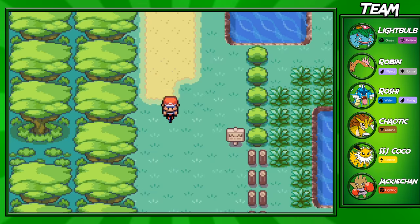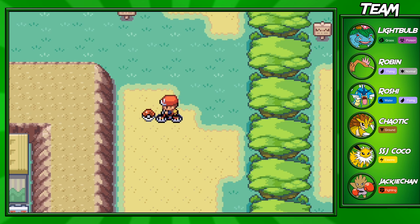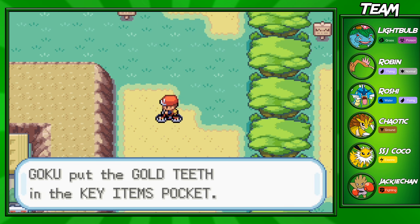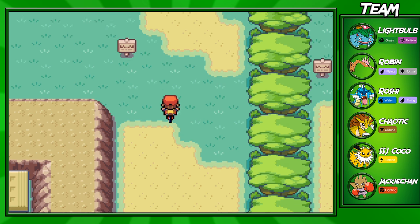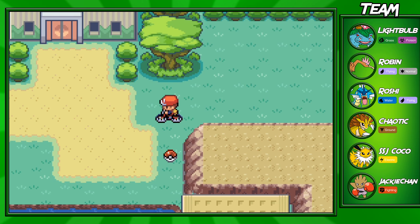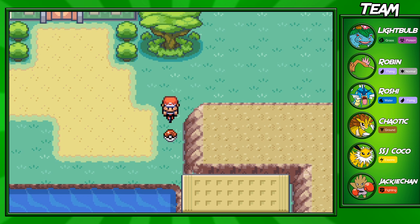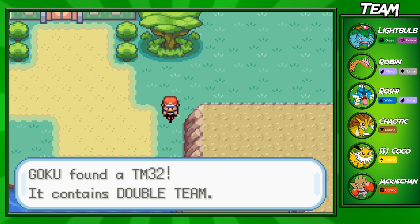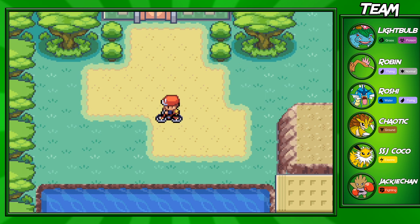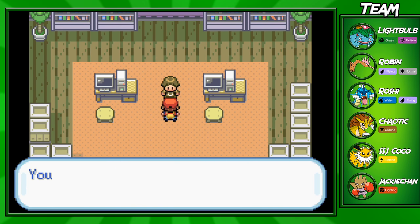The Safari Zone is coming to an end — I know, short. That's the fastest way to get through from memory. Make sure to grab these Gold Teeth down here because if you don't, you won't be able to get an important HM later in the game. Also important to note: you have a limited number of steps in the Safari Zone, so if you waste them all without reaching the end, you're in trouble. That's why I'm showing you the fastest route. You can also pick up Double Team, but it's not really the most useful move — I don't recommend it.